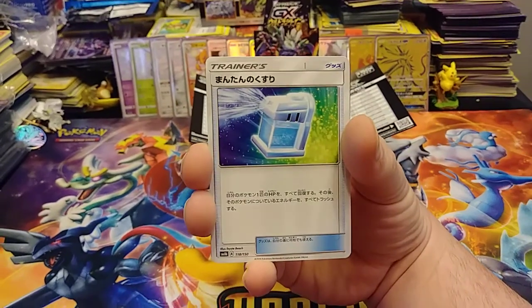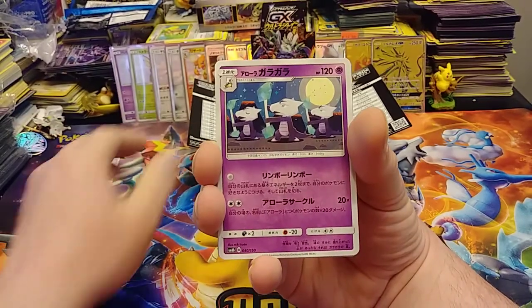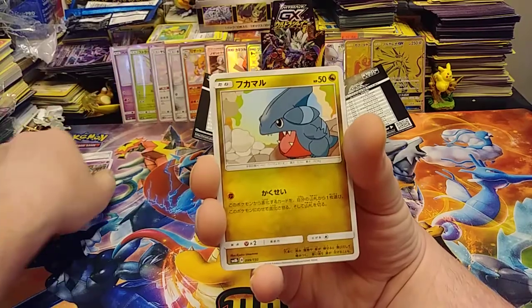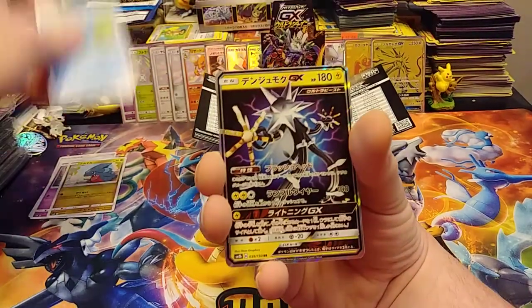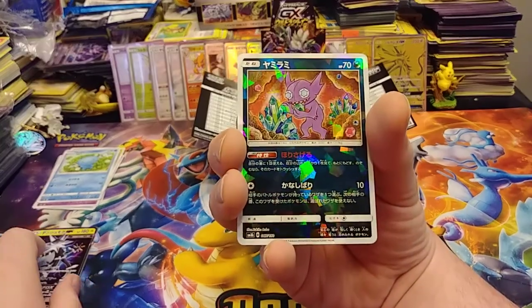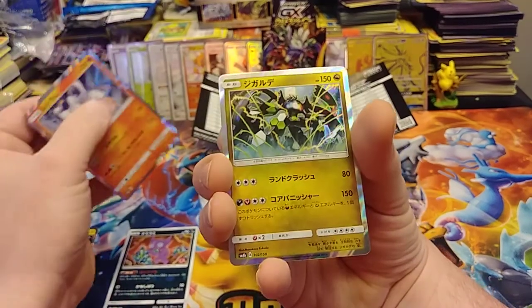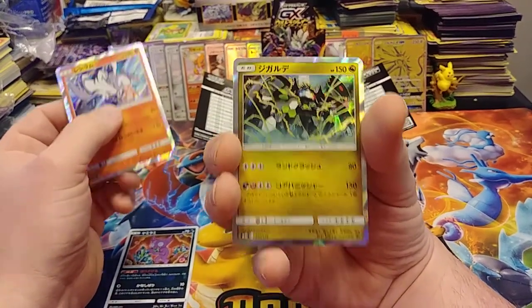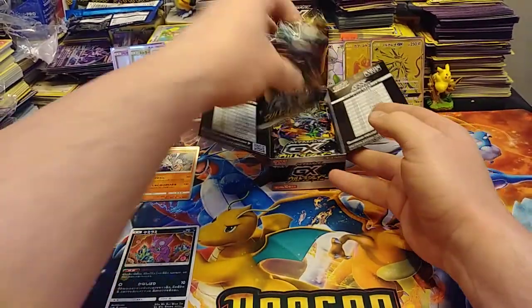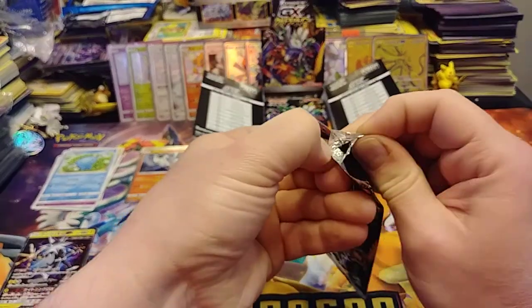Starting out here with what I believe is like a Max Potion or something. A Lone and Marowak - still like the art on that. Bodybuilding Dumbbells I believe. Inkay. A Gible. A Wooper. We have a Serperior GX. We have a reverse Sableye. We have a Reshiram holo and a Zygarde holo. I almost forgot his name - oopsie daisy, sorry Zygarde!